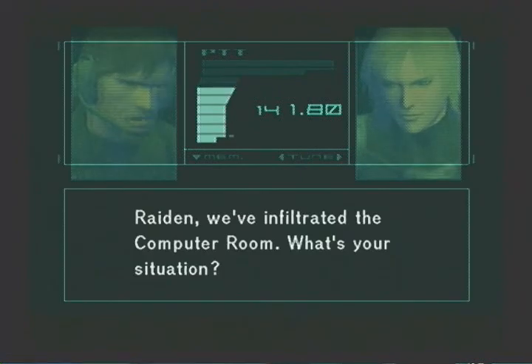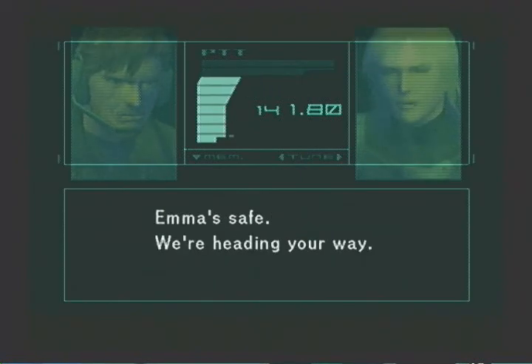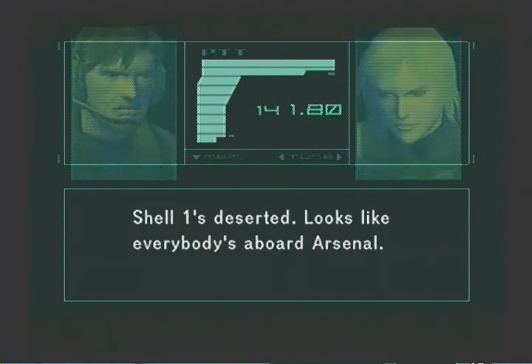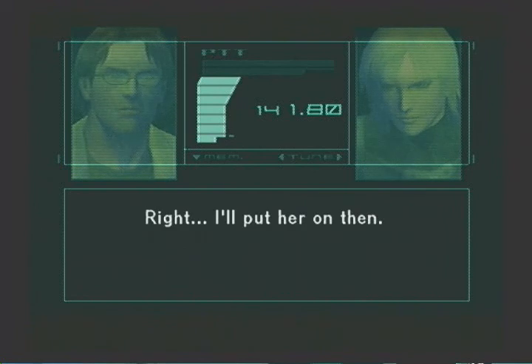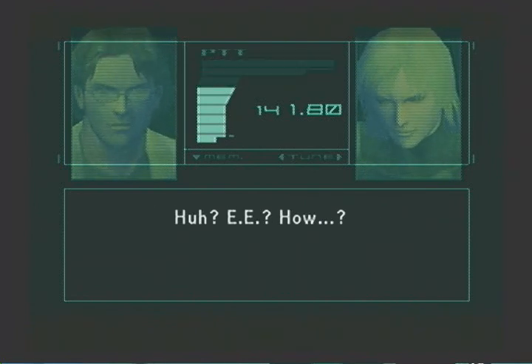Raiden, we've infiltrated the computer room. What's your situation? Emma's safe. We're heading your way. Good job. Shell 1's deserted — looks like everybody's aboard Arsenal. I had a look at the system, but there's nothing I can do. EE's our only hope. Right, I'll put her on then. EE? What? How?